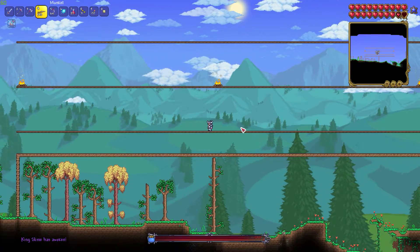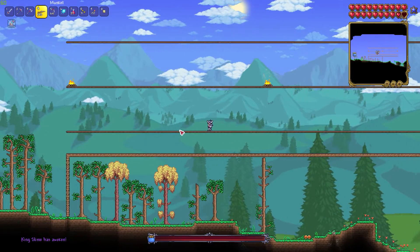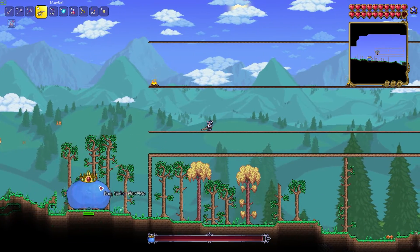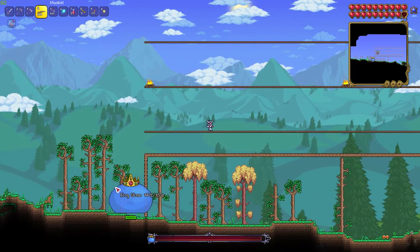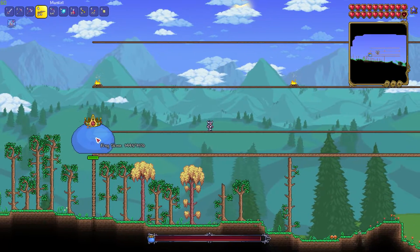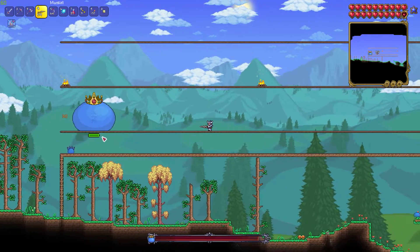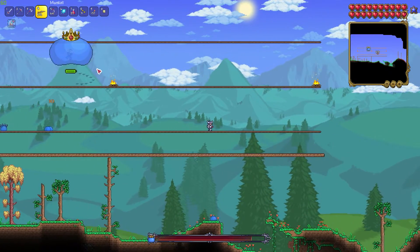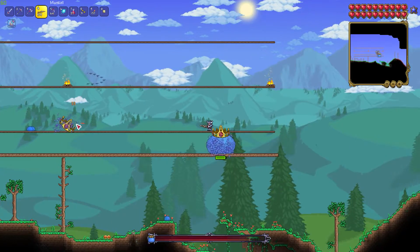So once you have your arena set up and all of your gear, you're ready to summon the boss. I used a slime crown to summon him, but you can also spawn him naturally by defeating enough slimes in the slime rain event. Once he spawns, wait for him to teleport into your arena, and then just start shooting at him with your weapon. Basically, all you need to do for this fight is to go back and forth along the arena while hitting him with your weapon.